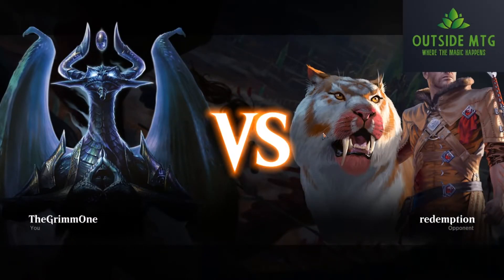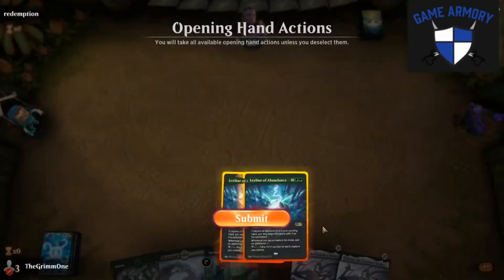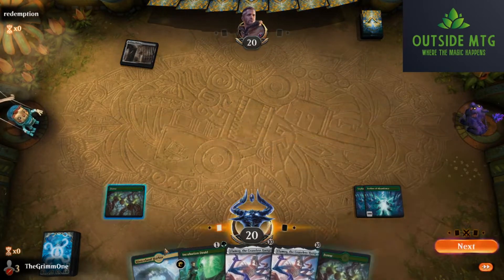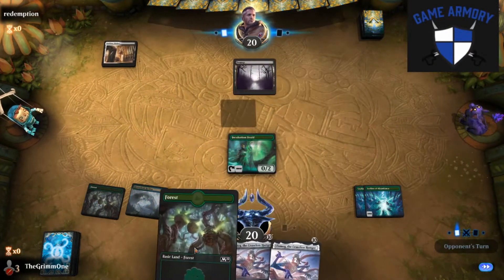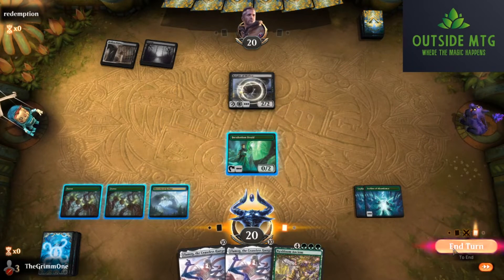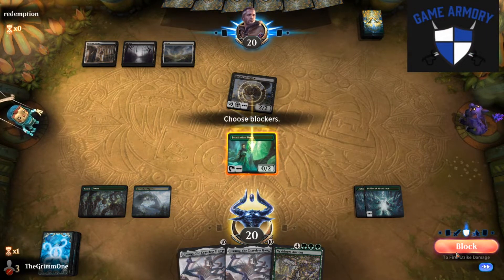All right, Redemption — you will not be redeemed today. I'm not playing this deck to not keep a double Leyline hand. A little Incubation Druid here just casually taps for 5 once we adapt it next turn. Night of Malice. No attacks from opponent — let's see if they want to swing and let us eat their knight in combat. It's amazing how often people walk right into that.